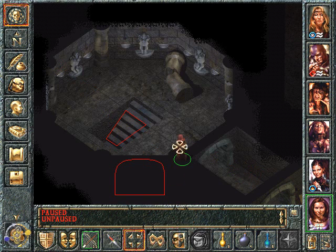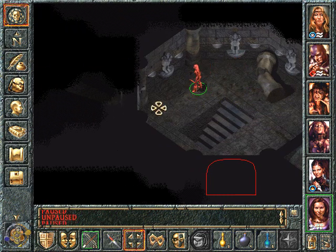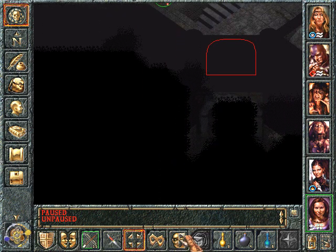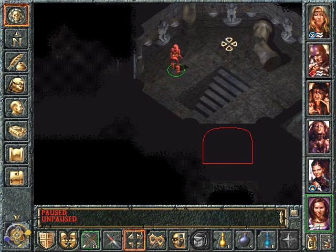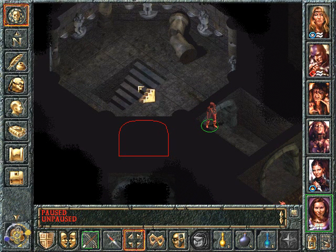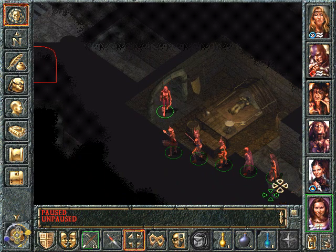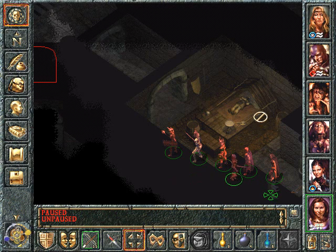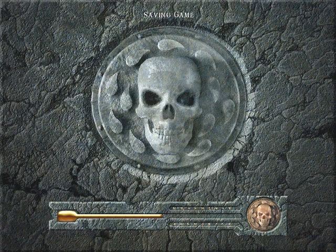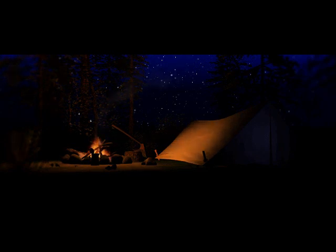Alright, so it looks like a trap stairwell. Yeah, as I think I've already said, she really just wants to try to retrieve Soul Taker. And she really doesn't want to risk losing anyone. That's what it comes down to. So I think we'll try to rest and then go down the stairs. It's probably the worst place to rest. But I think it makes even less sense to go down the stairs and then try to rest in an unknown area.